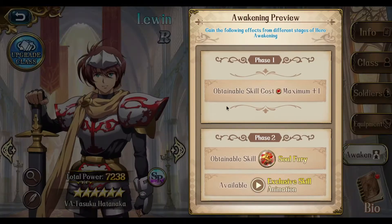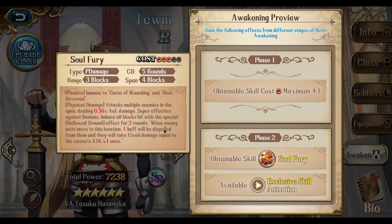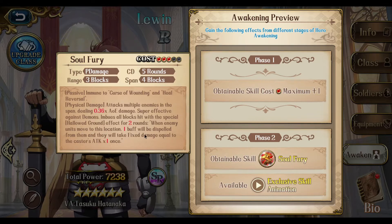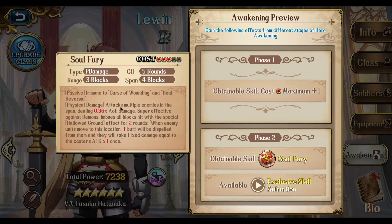Now I want to unlock his 3C, which is a massive AoE attack skill that dispels enemies on the terrain and does fixed damage. Very interesting.